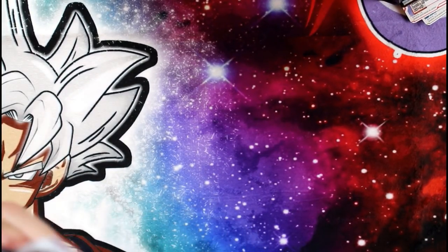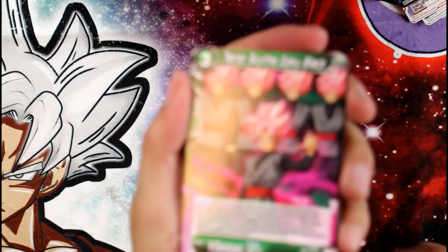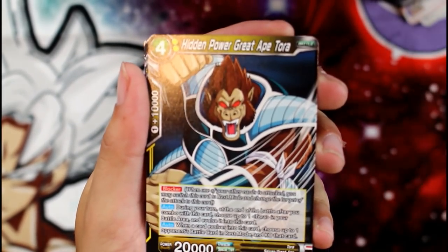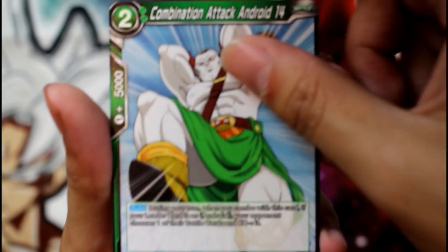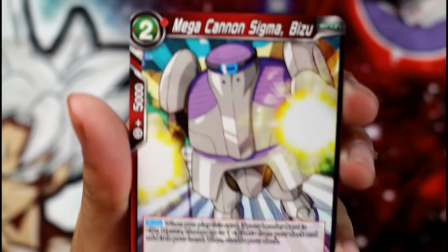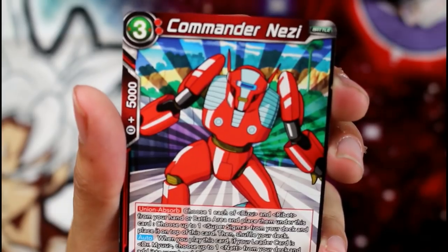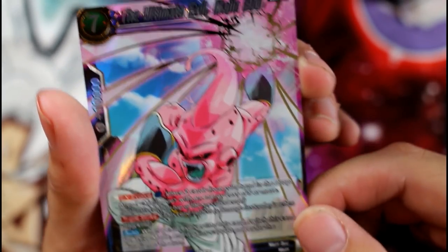A few more packs left. We got the three-drop Goku Rose, another Great Ape, Baby Goku in his little capsule ship, Hercule, Android 14 — there are so many androids now, always get them confused. Mega Cannon Sigma, Super Saiyan Blue Son Goku green. And oh — another Super Rare!